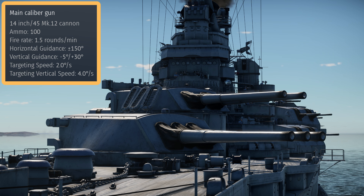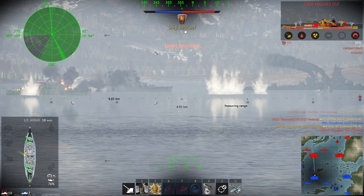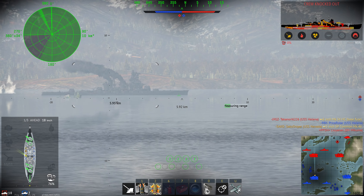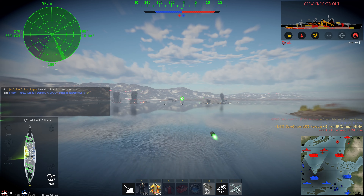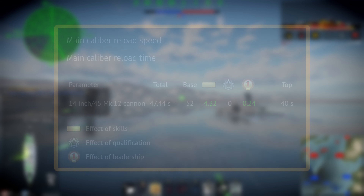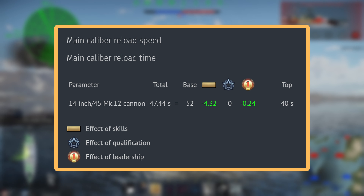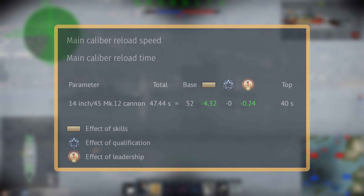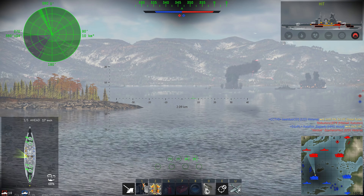The 14-inch 45 means that the gun is 45 times the diameter of the barrel in length. Generally, a 45-calibre gun is pretty high velocity, though not as high velocity as the 50 or 52-calibre guns. The muzzle velocity of the Nevada is pretty mediocre. The reload speed is every 40 seconds with an ace crew, but if you're stock that reload is every 52 seconds, which is incredibly painful. Just like the crew survivability, getting your crew skills up is a very important thing in naval.